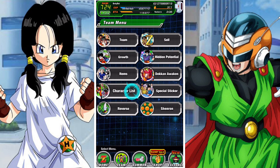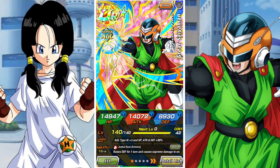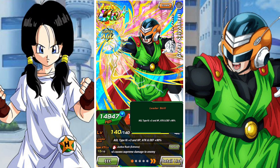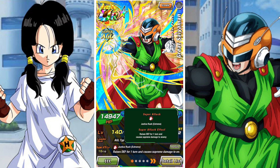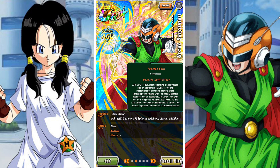G'day and welcome back to another DBZ Dokkan Battle video. In this video we are going to be taking a look at the AGL Great Saiyaman 1 — it doesn't say 1 but it is 1. This is the Passion for Peace Great Saiyaman. He's the last of our Bubbleshop units we want to take a look at, and he's AGL type 1.